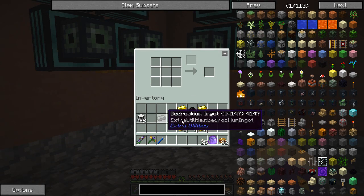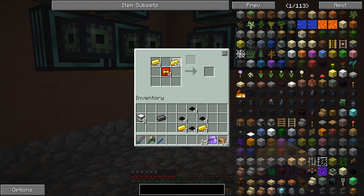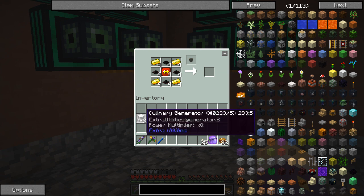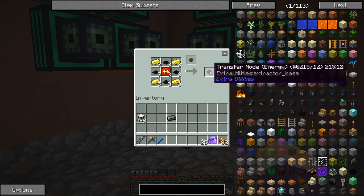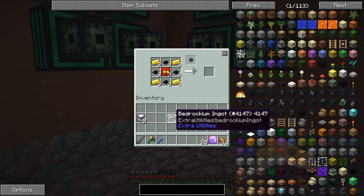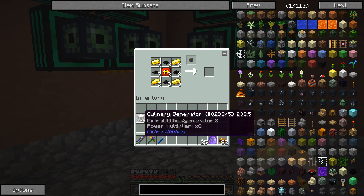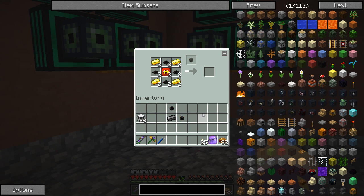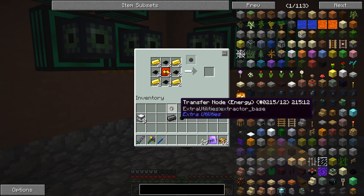Now I need to make energy nodes - four energy nodes - and then a hyper energy node. This will make the four transfer energy nodes, then I'll take the Bedrockium ingot, which keeps giving me a slowness effect, and put all four of those in here as well. Then we can put eight culinary generators around one of those and away we go - we've completed another quest. It takes a lot of work to get to Bedrockium, but if you've got the resources you can make them. These culinary generators took a fair bit of resources too, so it's not an easy feat, but it is the final quest in the quest book for power generation.